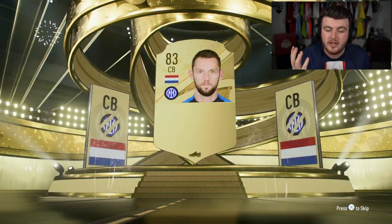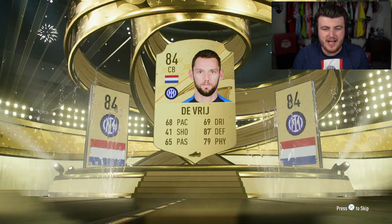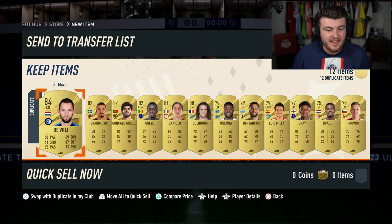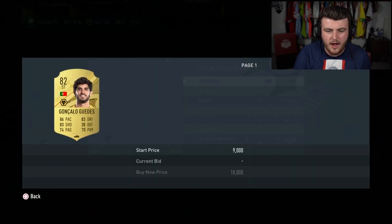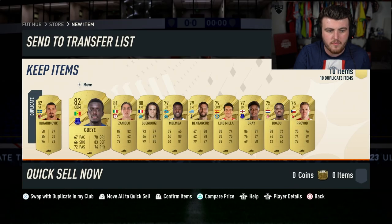Dutch centre back - De Vrij. Not ideal. It's annoying because I packed Van Dijk earlier on my RTG account, but he didn't come out as a walkout so I thought maybe the same thing happened. It didn't. We've got ourselves De Vrij, Guedes who I think does sell for a little bit.